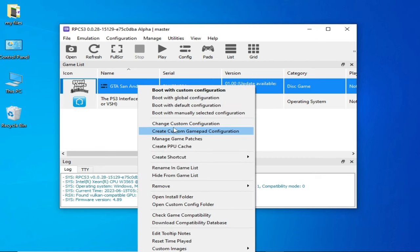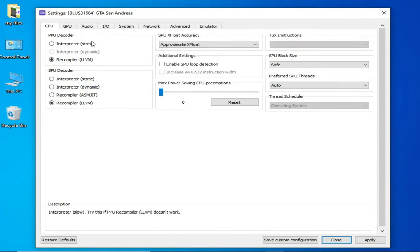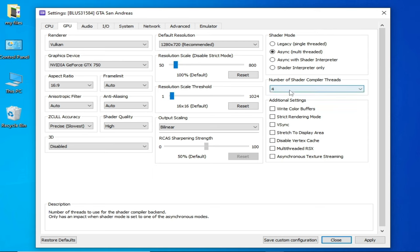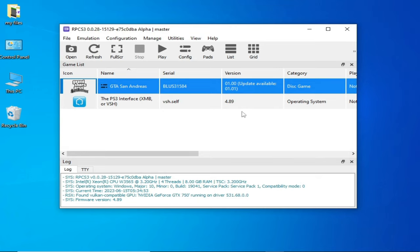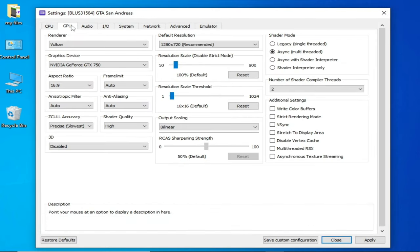If that method does not work, right-click again, go to Change Custom Configuration, go to GPU again, and set shader compiler threads to 2. Apply and Save the custom configuration. You can try these options one by one.